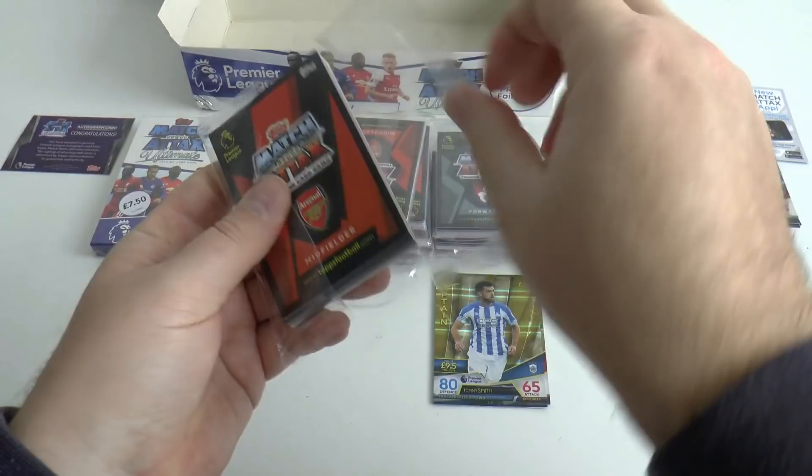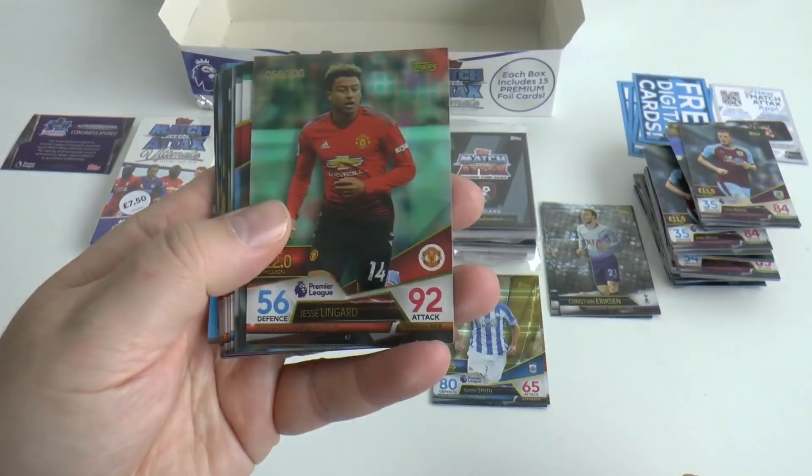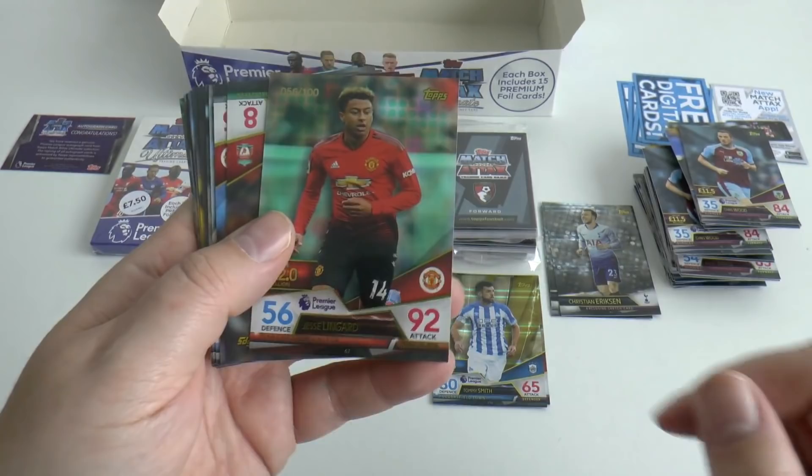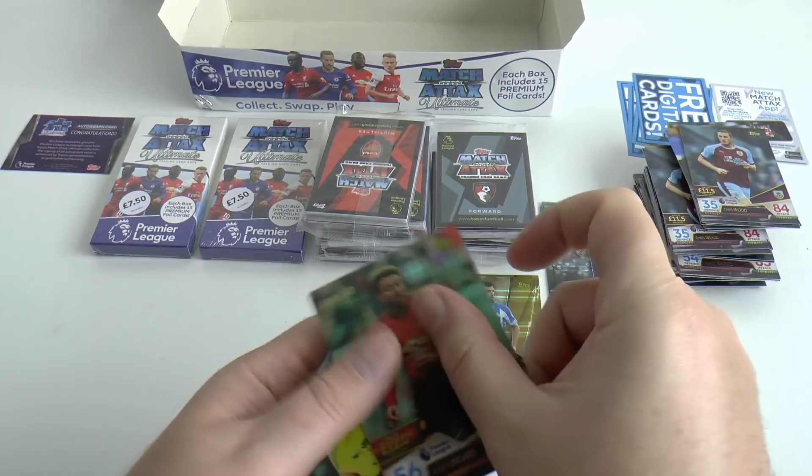Here's a parallel — our first parallel. Very surprisingly you only get a couple of parallels per box. We've got Jesse Lingard of Manchester United, numbered 56 of 100 — a standard base green parallel.